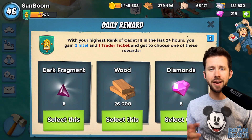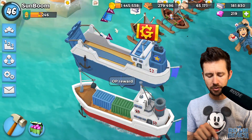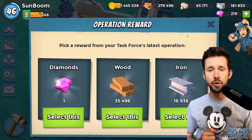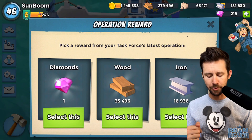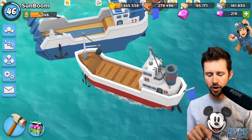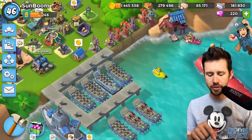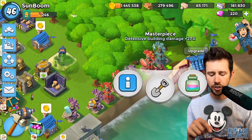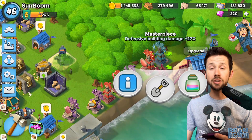Daily reward - I get shards but she gets fragments, so we'll take the fragments and the gear ticket. We also got an operation reward, so we'll grab the gem. Let's go take a look at the statues on my wife's lower level account.